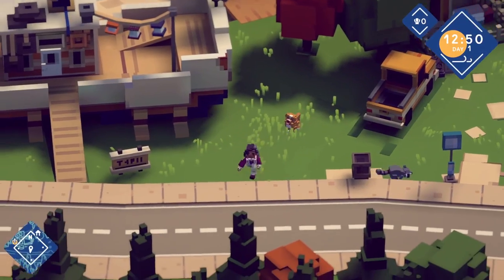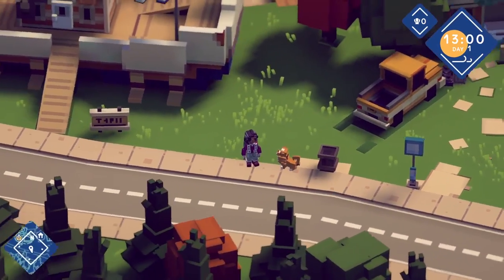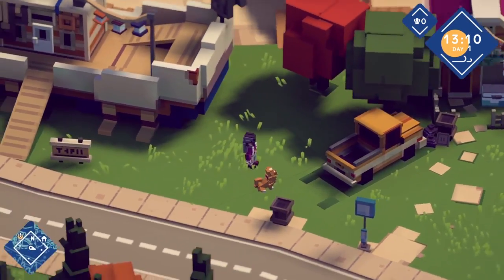Hi folks, today we're taking a look at Moonglow Bay gameplay, a fishing life sim that just came out on Steam — and there was a raccoon just in that bin there. It's had a bit of a mixed reaction so far, but let's have a go at it, because I'm liking what I see, even if there are a few frustrating moments.